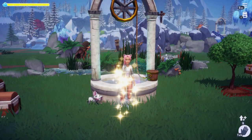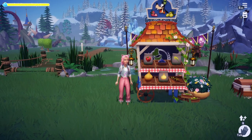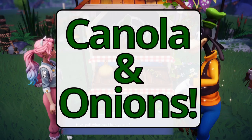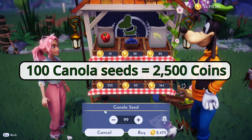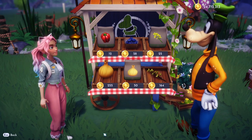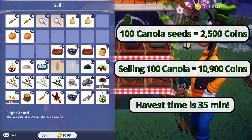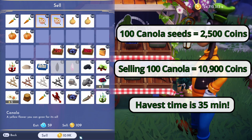It's a very big change from carrots. Again, unlock the biome, unlock his stall, and fully upgrade Goofy's stall in order to get access to everything. Let's talk about canola and onions — these two are competitive. For canola: you want to go ahead and buy 100 canola seeds, you're looking at a 2,500 coin cost. When you're ready to sell those 100 canola, you're going to be getting 10,900 coins back, which means a profit of 8,400. And that is every 35 minutes because that is the canola harvest time.